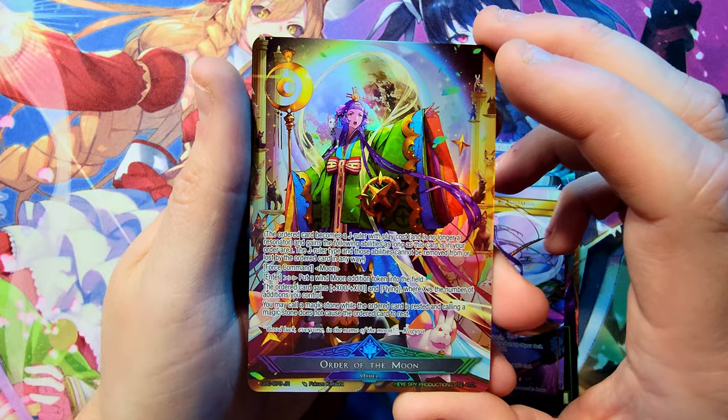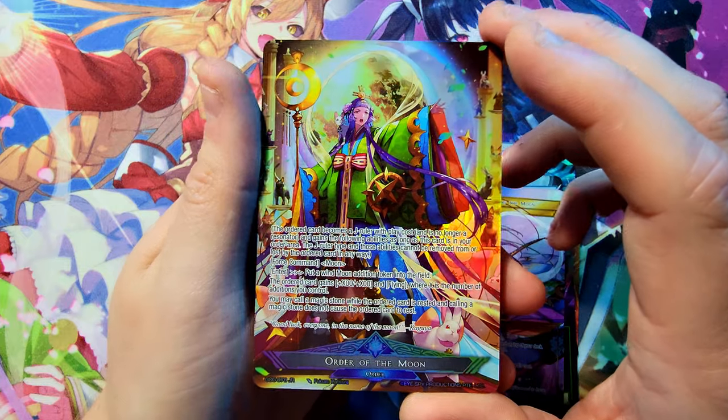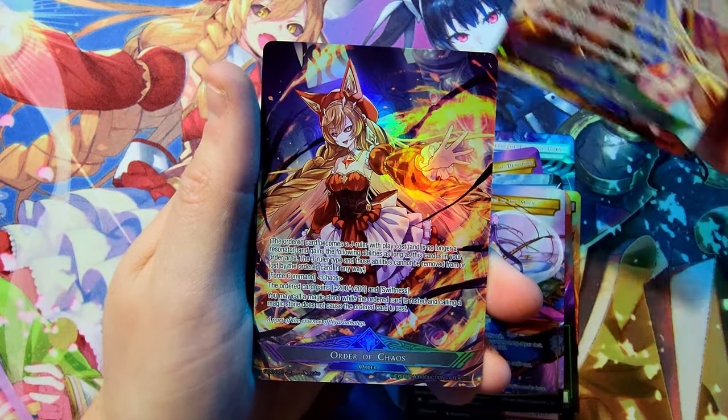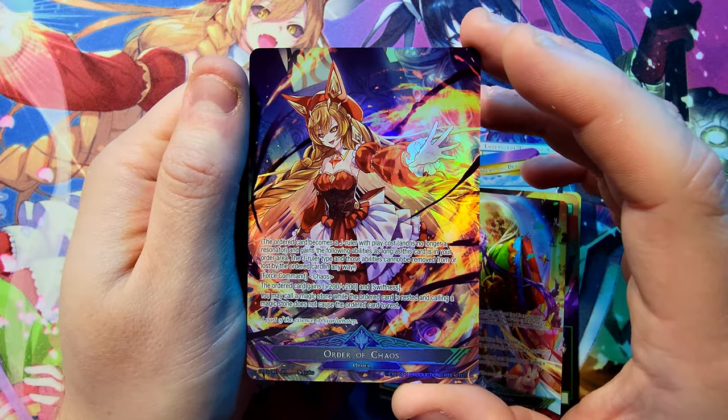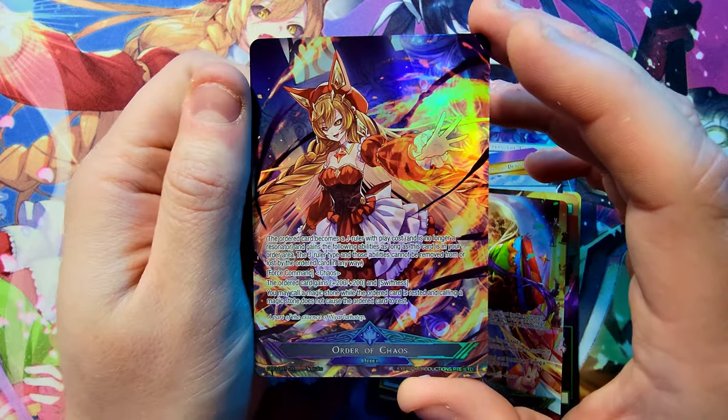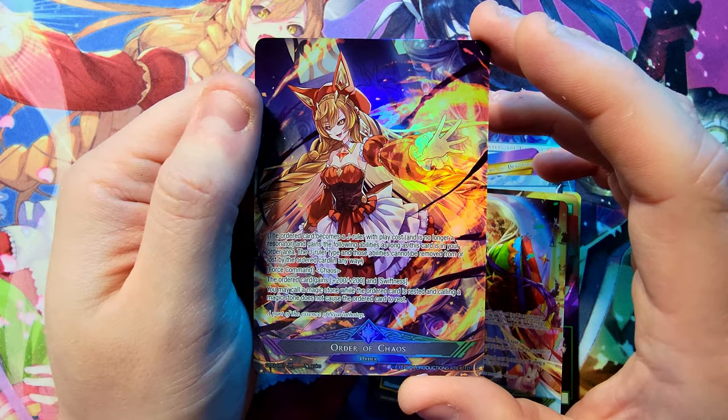And of course the J Rulers — first up, Cayuga, very very awesome, Order of the Moon, super clean artwork. And then Nara Lethatep — one of my faves as well. Loki and Nara Lethatep in this set were amazing and I got all of them, got all the J Rulers. So glad we ended on this box — this was perfect.